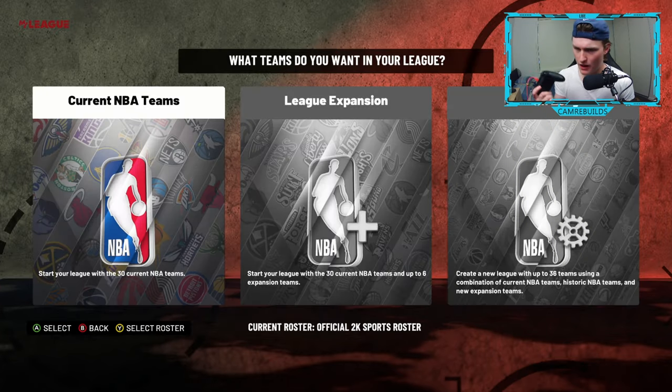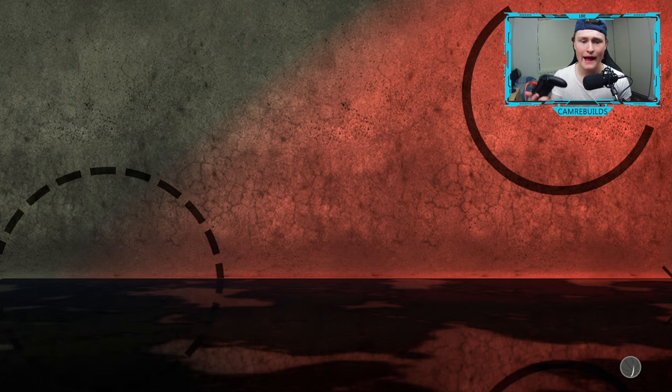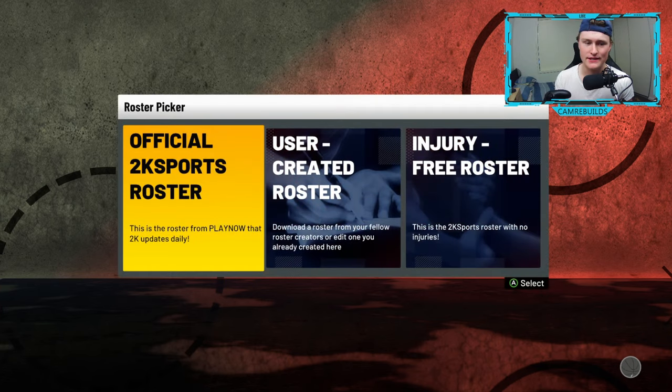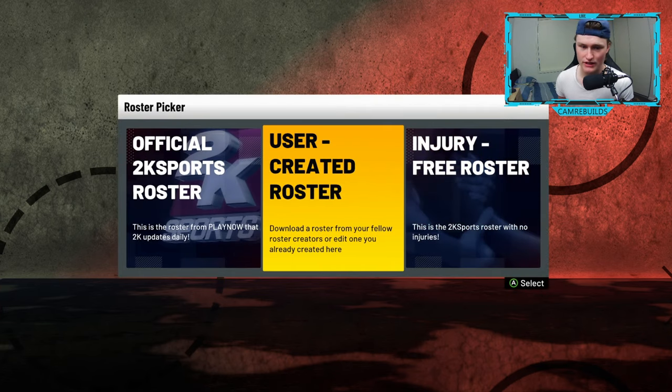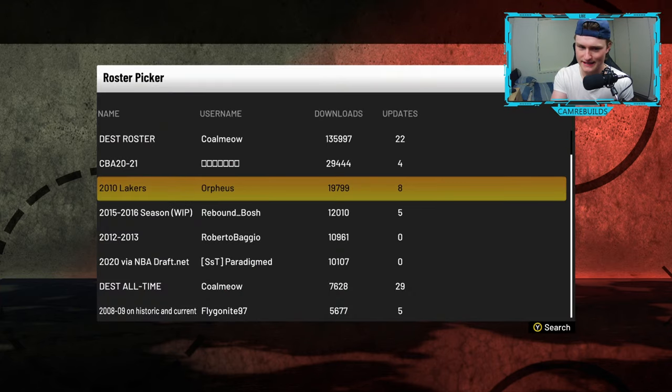Also, while I'm at this screen, if you want to download a roster from the community, press Y or triangle and you can go straight in here. You can go to user-created rosters and download a roster that you want. Say you want the 2010 Lakers — you can download that team from the community and get that roster.